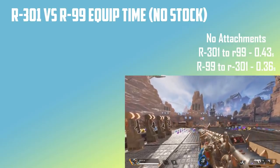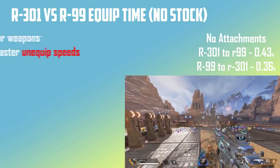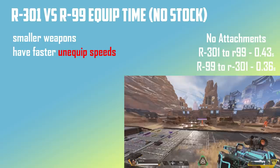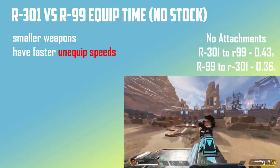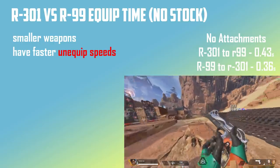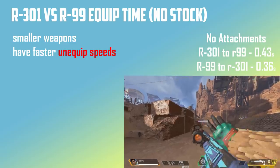There's a common misconception that smaller weapons have faster equip speeds. It's sort of true, but actually it's more like this: smaller weapons have faster unequip speeds. This means it's faster to switch from an R99 to a Kraber than it is to switch from a Kraber to an R99. So straight away we've learned something — if milliseconds matter, it actually makes sense to start with your heavier weapons first and then use your lighter weapons as a backup. We really are talking milliseconds here though.